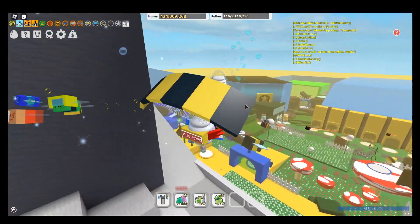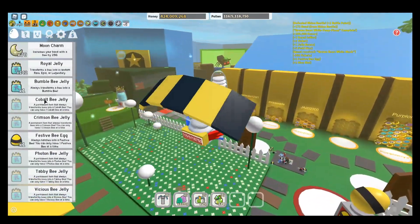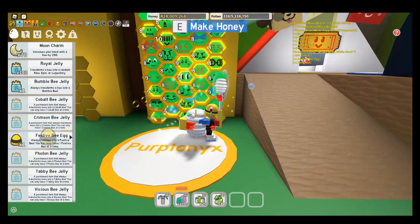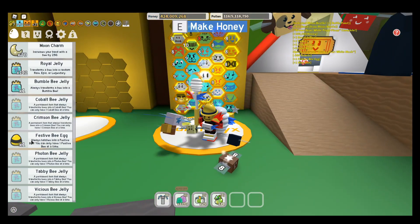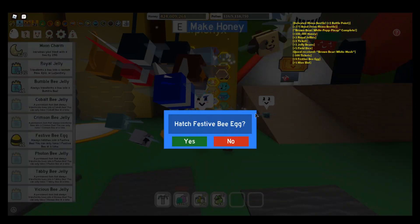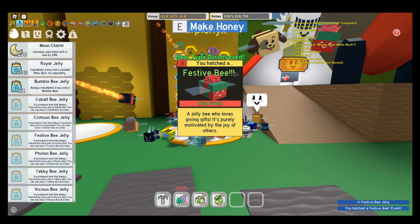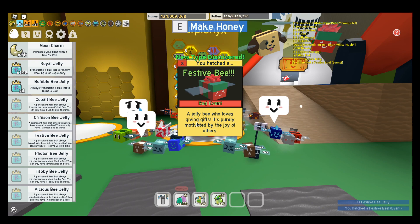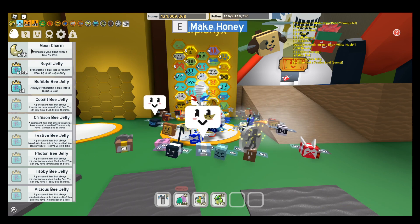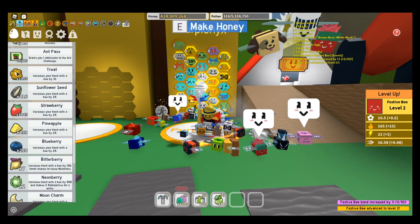I was at a billion the other day but not anymore. Festive bee egg for our 36th hive slot. Hatch festive bee egg. You've hatched a festive bee — a jolly bee who loves giving gifts, purely motivated by the joy of others. That's a very nice bee. Let's level it up.